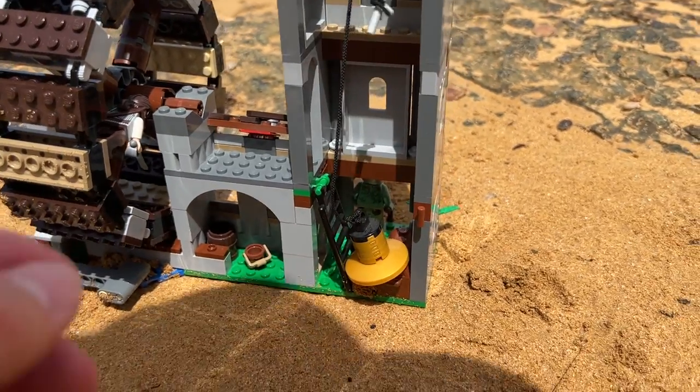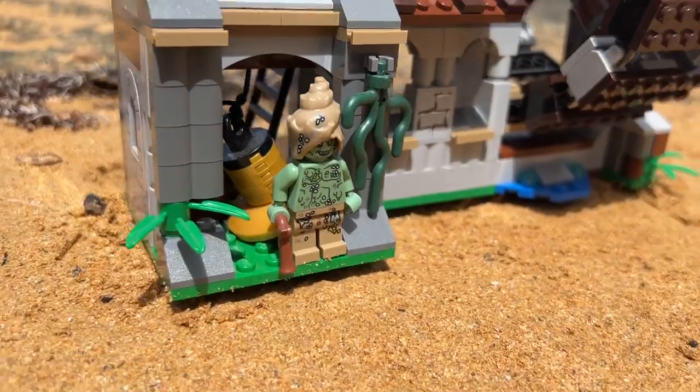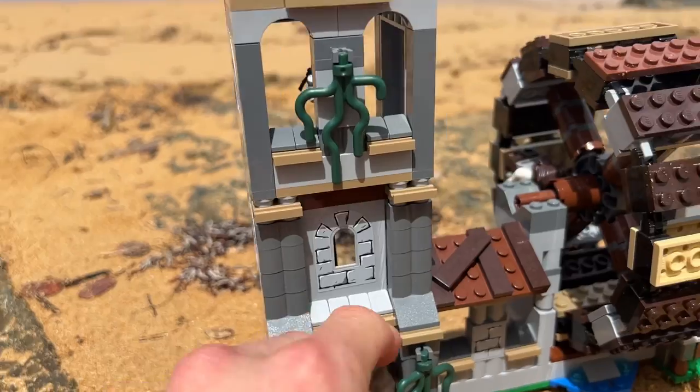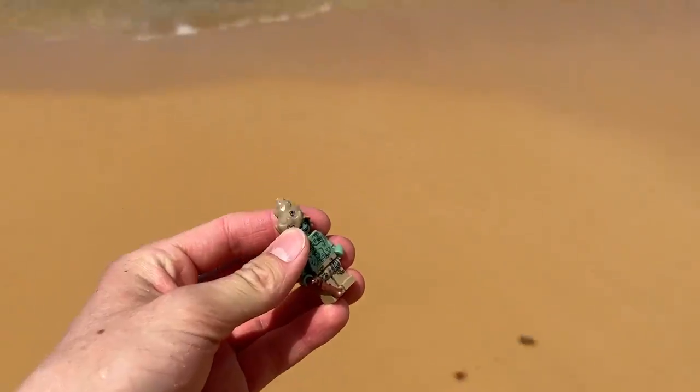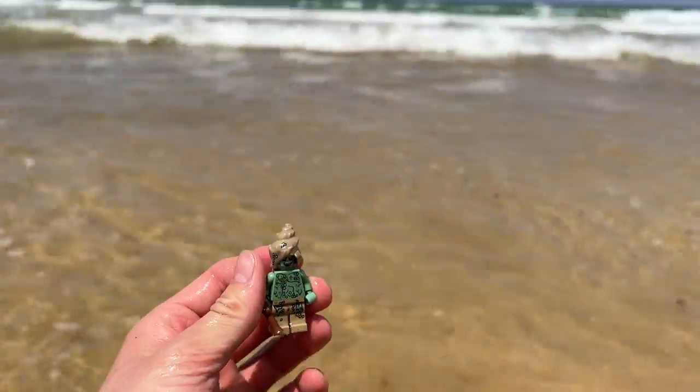The bell dropping was also a great aspect of that scene. There is a unique minifigure — he almost looks like he belonged out there in the sea. Maybe we should just return him to the beach. He really does look like he belongs in the ocean.